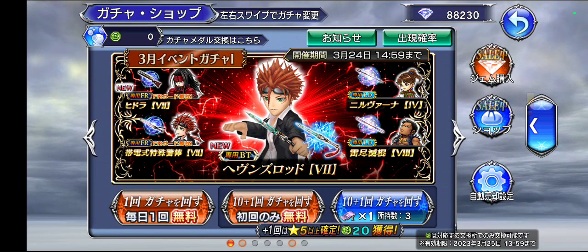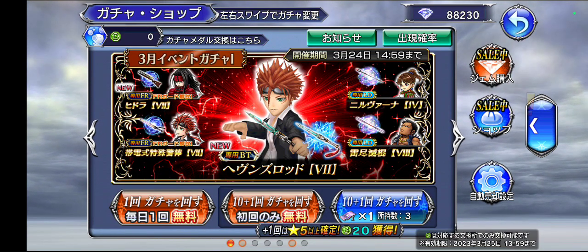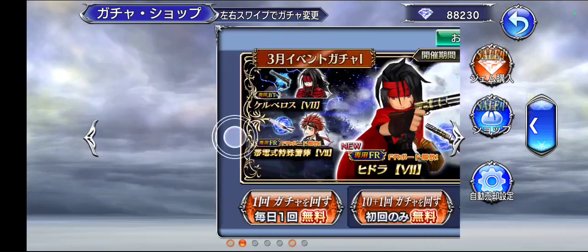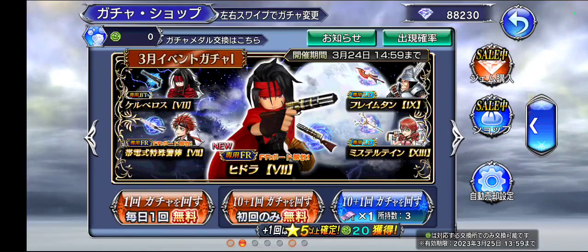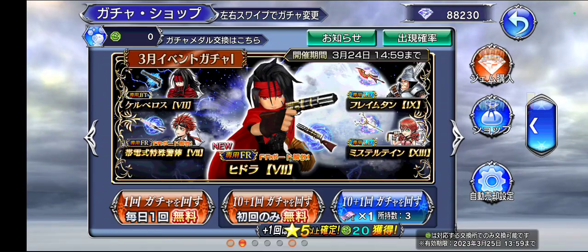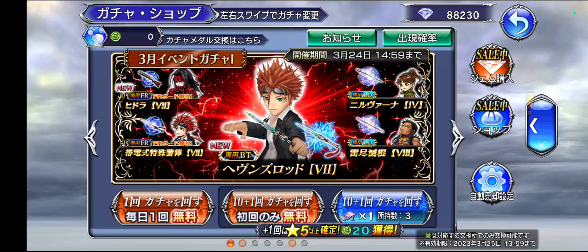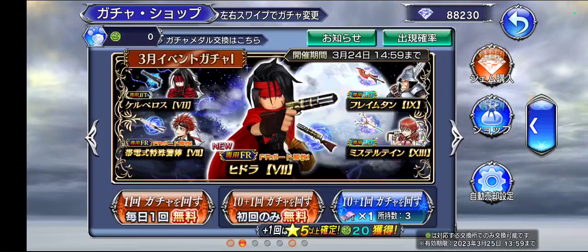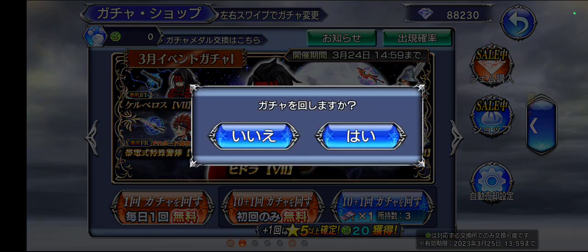Welcome to another Digital Fantasy — Final Fantasy Opera Omnia video. So much for not pulling, because we got another batch of FF7 characters here. I already have Vincent's BT, so we don't really need to pull for that. But we can definitely pity Reno's burst if we want to. Let's start with a free pull on Vincent's banner.